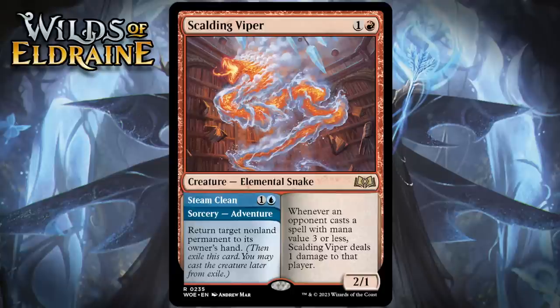Next up, it's Scalding Viper, which for one generic and a red is a 2/1 elemental snake at rare. Whenever an opponent casts a spell with mana value three or less, it deals one damage to that player, and it has an adventure called Steam Clean — one generic and a blue for a sorcery — return a non-land permanent to its owner's hand. While this isn't quite Brazen Borrower, Scalding Viper is pretty good and will feel similar sometimes. After all, it's a creature that can bounce a non-land permanent and then add itself to the board. A 2-mana 2/1 with the Viper's ability is a pretty nice 2-drop for limited, and the fact that this can also bounce something is really nice. I'm giving this a B.